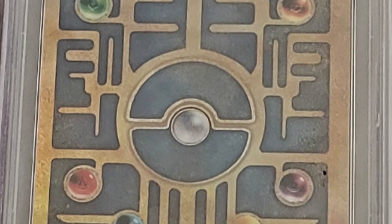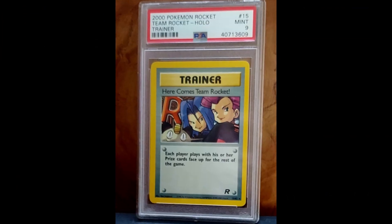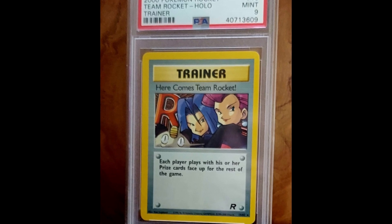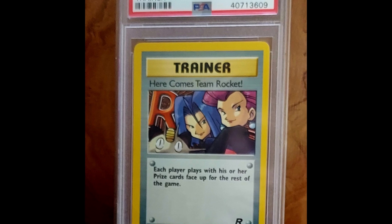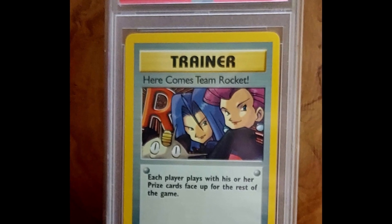It's just three of them, and the total value of these three cards is approximately $200. The first card we have is the 2000 Pokemon Rocket. It's a holographic card, it's a PSA 9 grade card, and it says here comes Team Rocket. It's holographic, and I couldn't be more excited for this card because it is just so nostalgic. There's nothing more infamous in Pokemon than specifically Team Rocket.